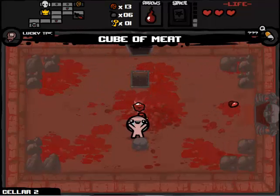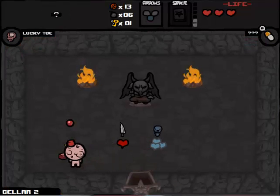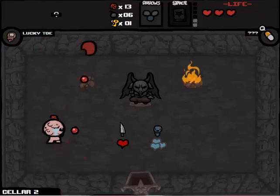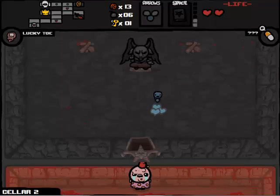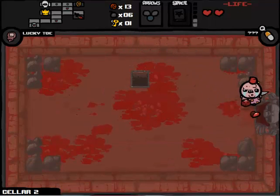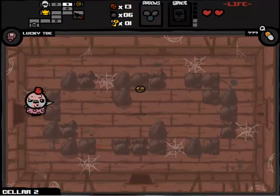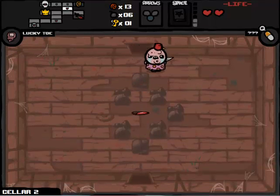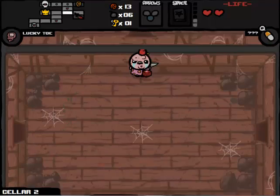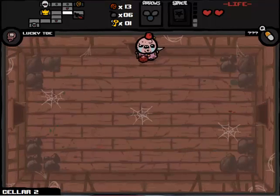We'll pick up our cube of meat. Let's see what's in here - I might have a strategy. Well, there's no way I'm not going to pick up Mom's Knife, so we're going to pick up Mom's Knife. We're going to go over to the boss trap room. Let's see if there's a spirit heart in the shop first - let's see if there's a spirit heart in the shop.